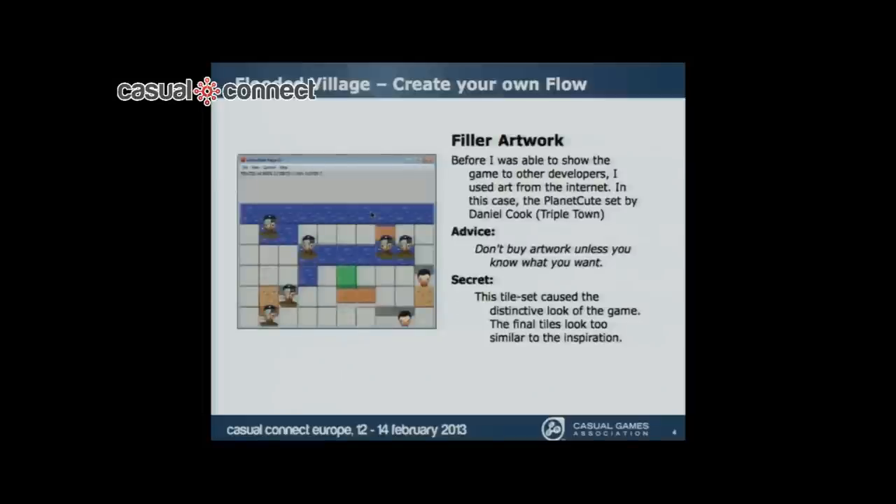It was made by Daniel Cook, the creator of Triple Town. And this was the first step from a prototype to kind of a working game with the flavor already in it — you can see people. And this also caused the distinctive look of the 3D tiles in the actual Flooded Village. I apologize to Daniel Cook for looking too much like his original work. The advice I want to give you is: make sure you have a prototype and know what you're doing before you actually buy stuff, because other developers bought stuff and then eventually got rid of it after prototyping — that's just a waste of time.